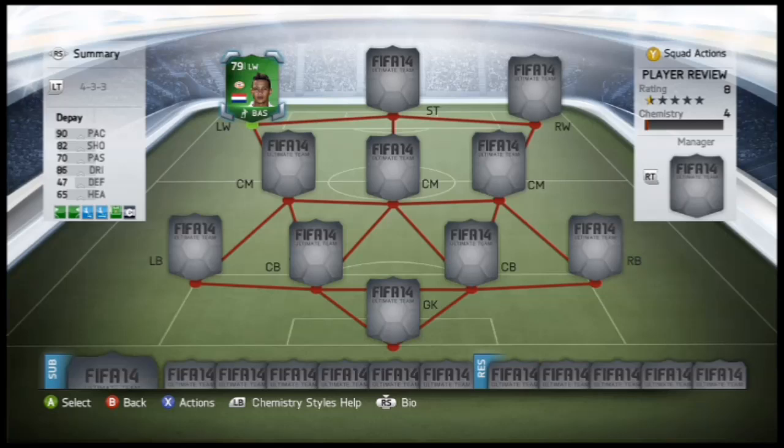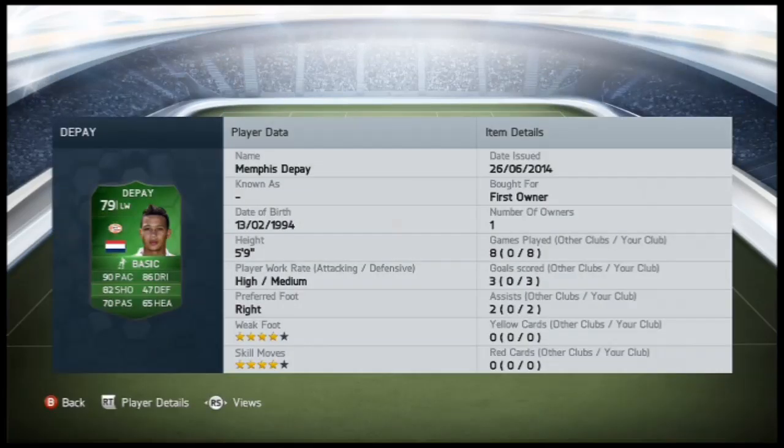Four star skill moves, four star weak foot. I'm giving them away guys on Twitter, so if you have Twitter just follow the link below. Just retweet and follow my Twitter at GTheLegend. It's a pinned tweet, you can't miss it, and I'll announce the winner on Friday.